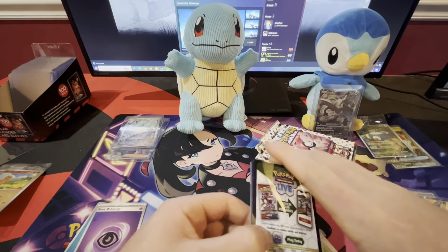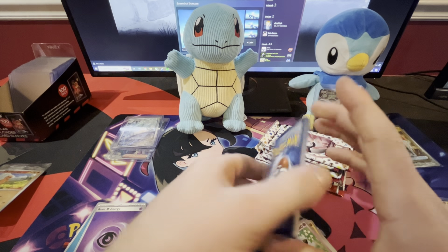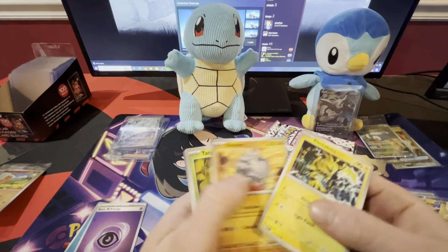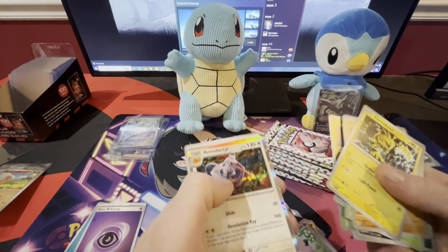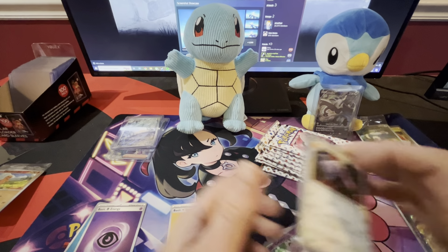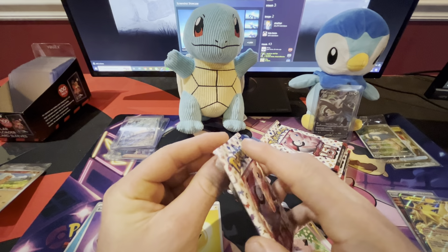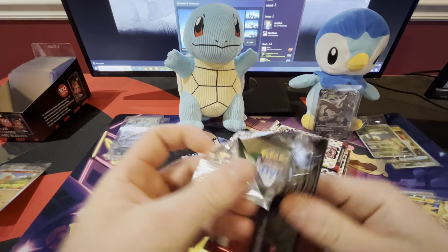I was hoping to get Poliwhirl — the one with the rain. That's honestly low-key my favorite card that's not a starter. Poliwhirl, yeah, the one that he's standing in the rain. Wartortle and Machamp. There's a lot of cool full art cards in here. I want the birds too — I'll be happy with Alakazam or the birds.